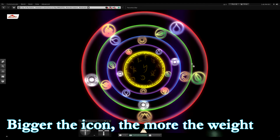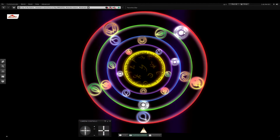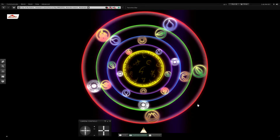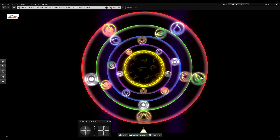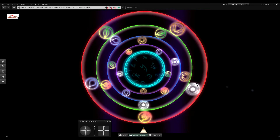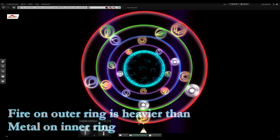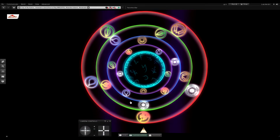The bigger the icon, the more the weight, and they are in decreasing order. Metal is the heaviest, then earth, nature, water, and fire is the lightest element. The elements on the outer ring of the puzzle are heavier than elements on the next inner ring, and so forth. So fire on the outer ring is relatively heavier than metal on the next inner ring.